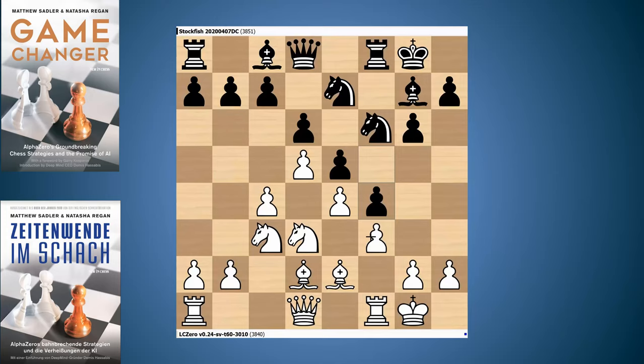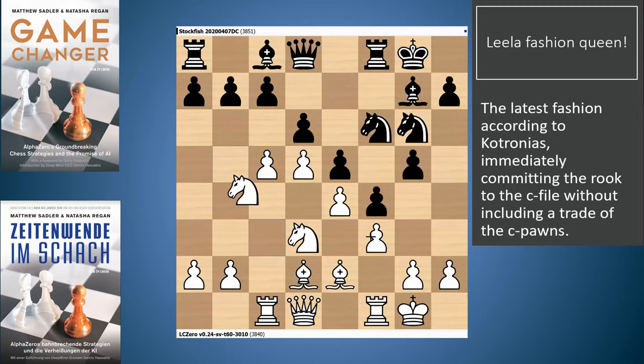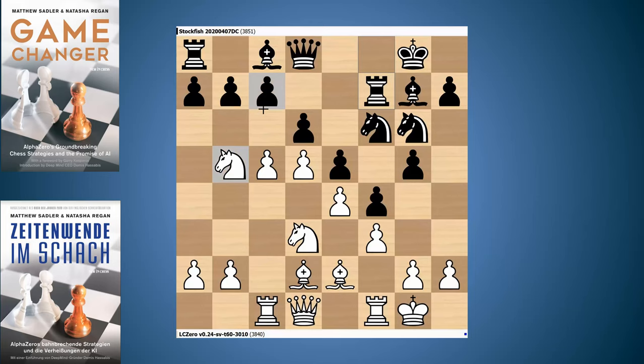Stockfish will play on the kingside and Leela on the queenside. Leela very impressively follows one of the most popular lines — it plays c5 first, then g5, and then Rc1. Black plays Ng6, moving its pieces towards the kingside, and now Nb5. This is a crucial moment — white has all sorts of possibilities. One option is to take on d6, but not taking allows an extra possibility for queenside play.